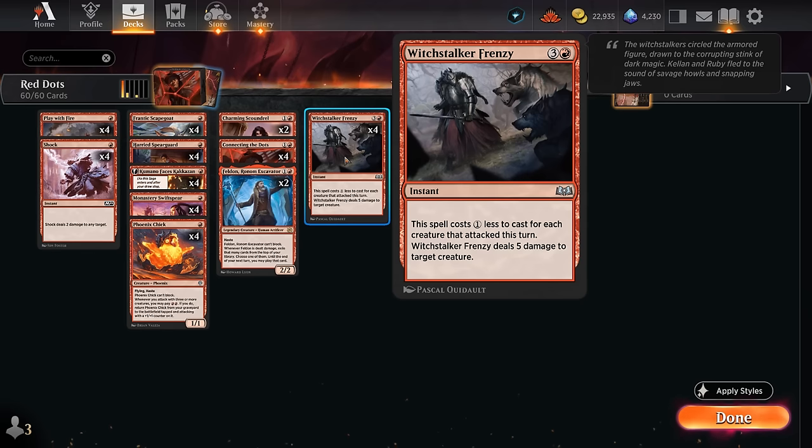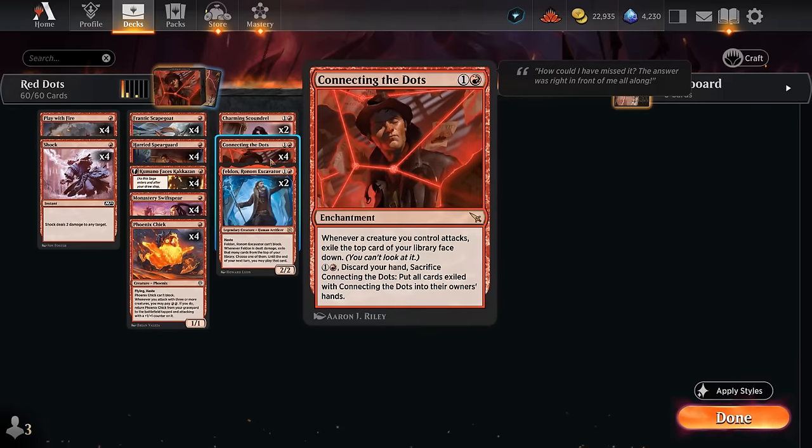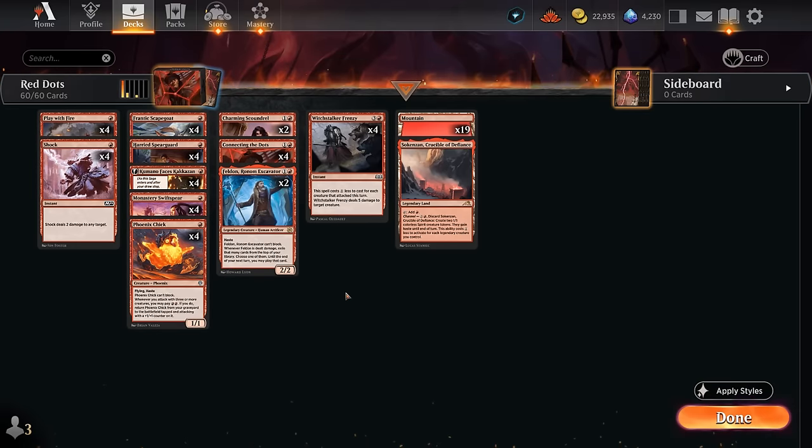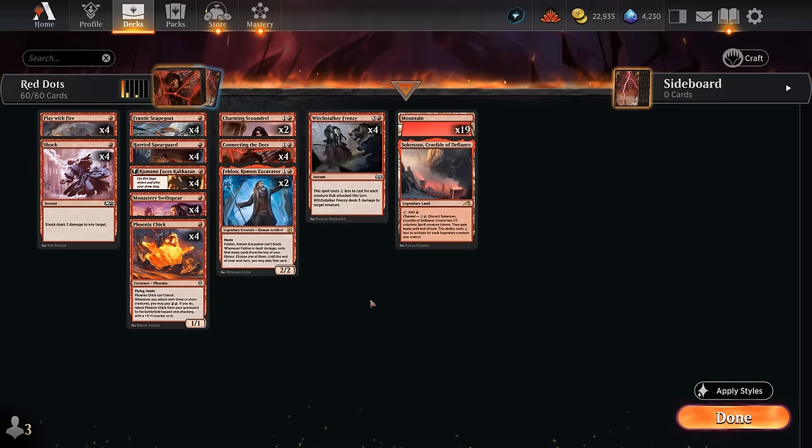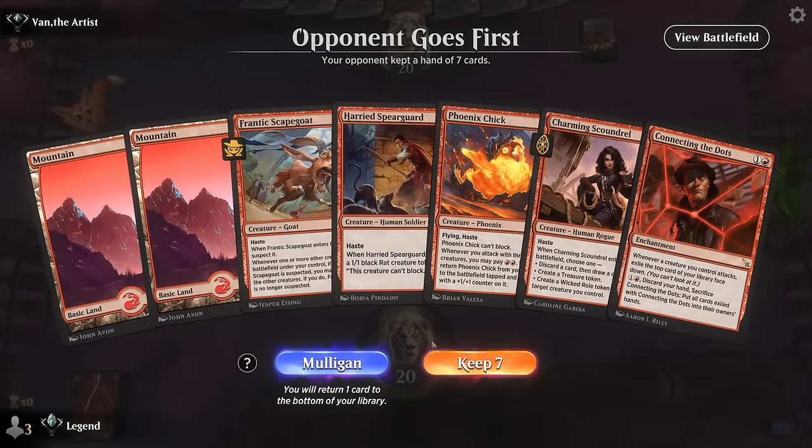The game plan is pretty simple: get on the board quickly, hope to draw Connecting the Dots, and reap the rewards. The mana base is just 19 Mountains — we can't really make room for the creature land since it's colorless and we've got a lot of red one-mana requirements. Otherwise, that's our deck. Let's jump into some games and see how it does.